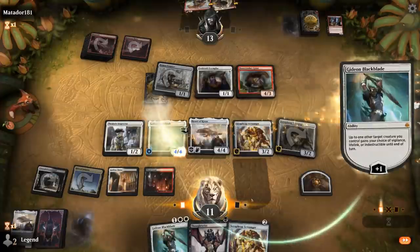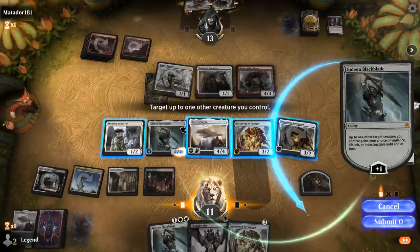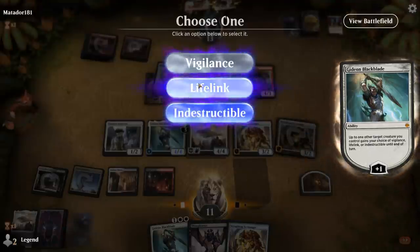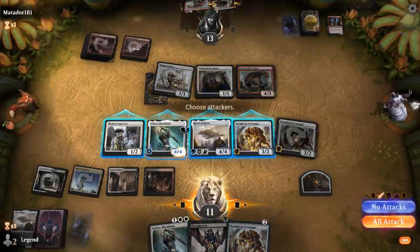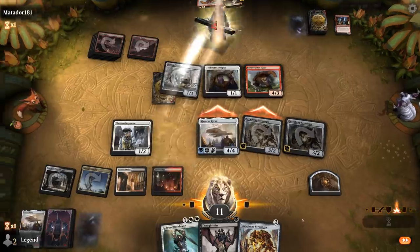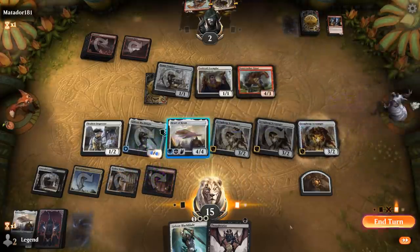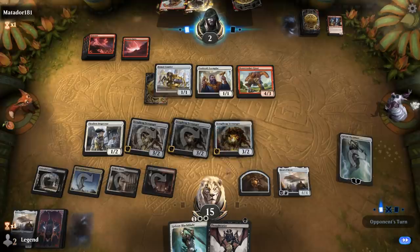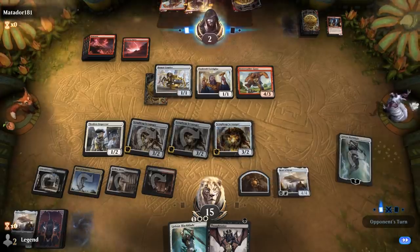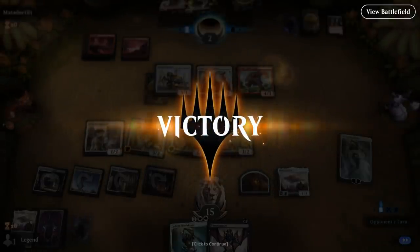Give Heart of Kiran lifelink, or give Scrap Heap indestructible. We're at 11. Playing another Scrap Heap gives Heart of Kiran on defense as well. Gideon falls all the way to two. Despite hitting multiple good cards off Robber of the Rich, we're still looking pretty good — controlling a lot of the board. Heart of Kiran and Gideon definitely pulling their weight. On to the next one.